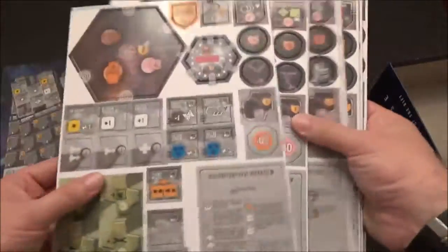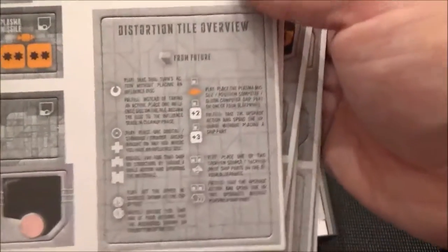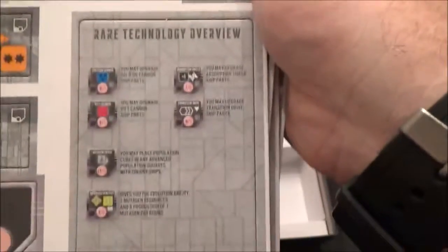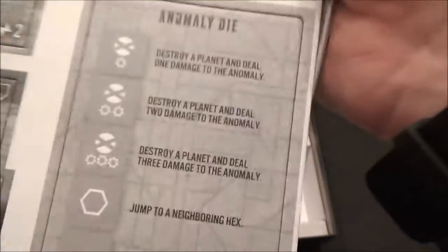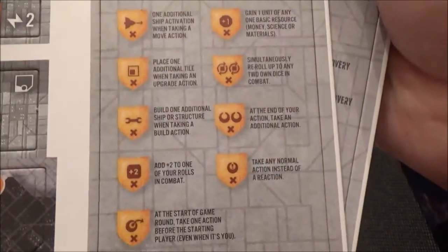So we have lots more punch sheets, more stuff to punch out. There are two new quick reference sheets — the quick reference cards. There's a Distortion Tile Overview, an Evolution Tile Overview, Rare Tech Overview — actually a couple of Rare Tech Overviews. Discovery Overview, Anomaly Die and another copy of the Anomaly Die, Special Reputation Tiles. These are in addition to the standard 1, 2, 3, 4 tiles — the ones that just grant you victory points. And then some new scoring.